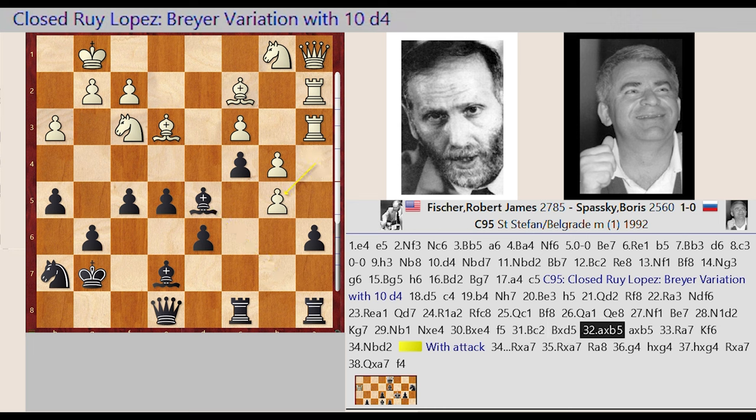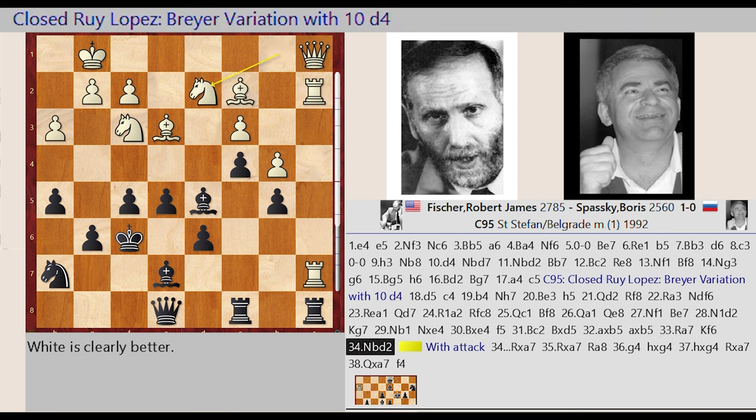A4 captures B5, A6 captures B5. Rook A3 A7, King G7 F6, Knight B1 D2 with attack, Rook A8 takes on A7, Rook A2 captures A7, Rook C8 A8.